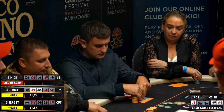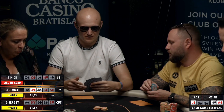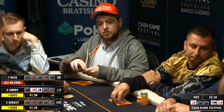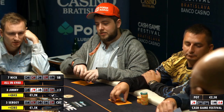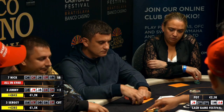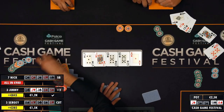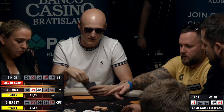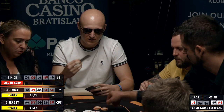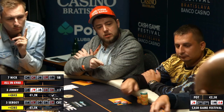It looks like Sergei stacked off and won the side pot, so a bit of a disaster there for Nick with the ace on the river as Sergei improved. Let's have a look — Nick just had queens, but Sergei had bottom two on the flop, so Nick was desperately looking for a king or an eight to scoop it. Couldn't find one.